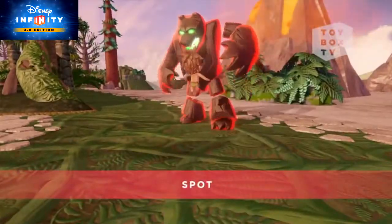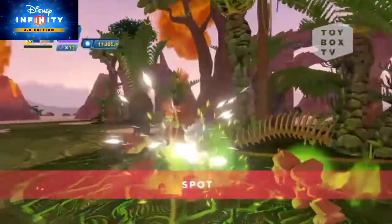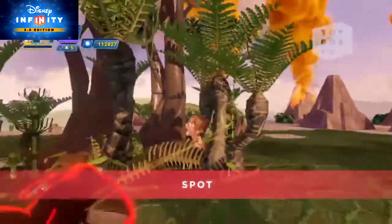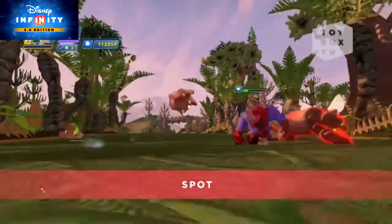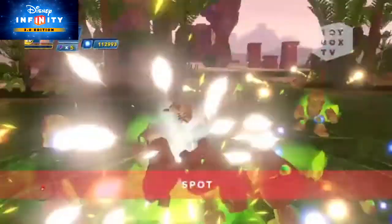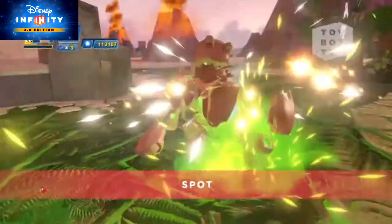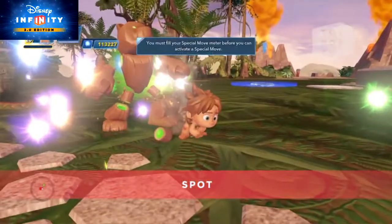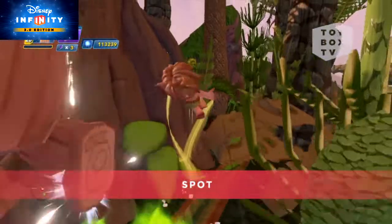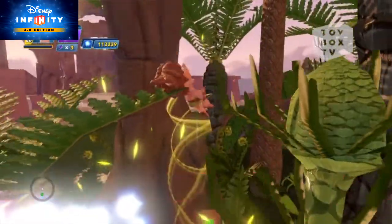Spot is Arlo the Apatosaurus's good tenacious friend who uses his survival skills to explore the wild. One of my favorite things about Spot is that you can move around quickly using his ranged attack, Critter Crawl — it's super helpful for a bit more range when jumping across ledges. Spot's special move, Wild Thing, is a multi-hitting attack where Spot dashes ferociously between targets as directed. Spot is playable inside of Toybox 3.0 and the Toybox expansion games, Toybox Takeover and Toybox Speedway. And don't forget about the Good Dinosaur Power Disc pack, which includes Spot's friends Nash, Arlo, Ramsey, and Butch.